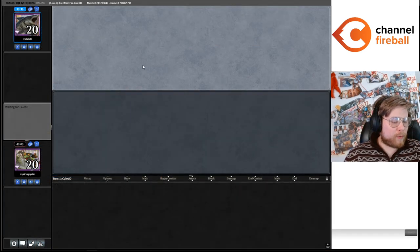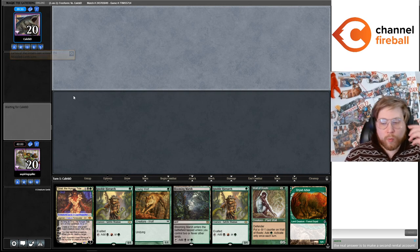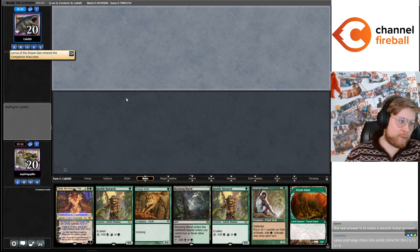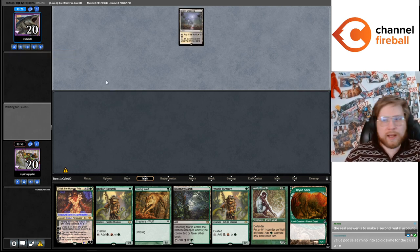Ephemerate sacking your creatures in your Ephemerate deck has a little bit of tension — you inherently need your creatures to be in play to Ephemerate, and sacking your Wall means if the creature you use dies your Ephemerate top decks are kind of bad. Caleb did mention he felt some tension there.